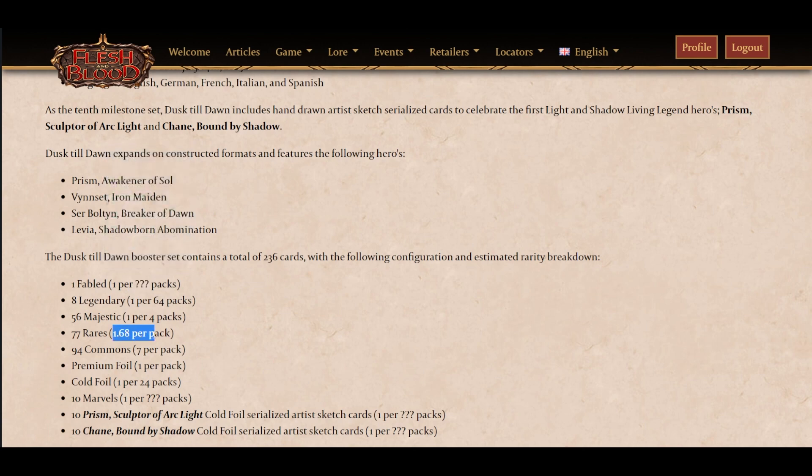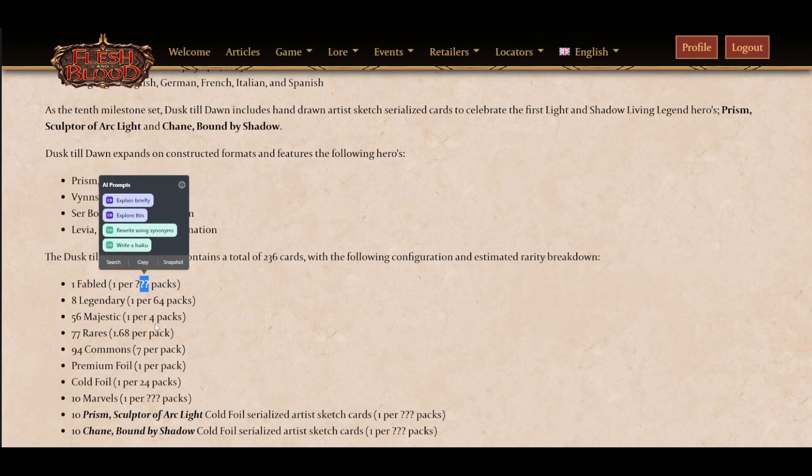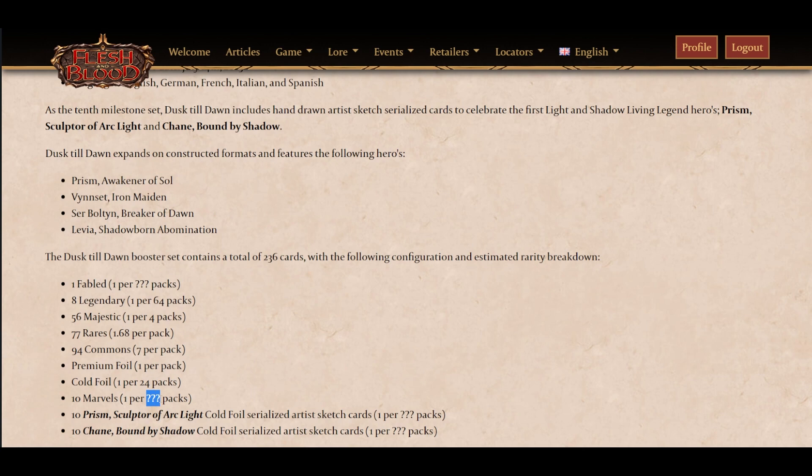You could estimate the pull rates for the serialized sketch cards. A bit of holiday work if you want - it's July, and the 4th of July was this week in America. Also, Majestics are 1 in 4 - same as before. Rares are 1 in 7.5 versus 1 in 6.8. Obviously the downtick is because of the Marvels, Cold Foils, and now the serialized arc cards.